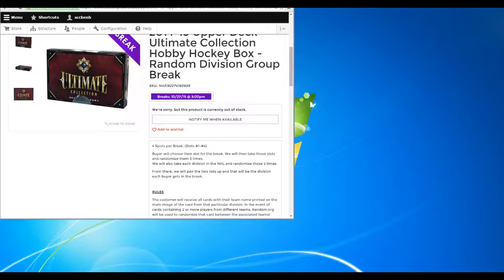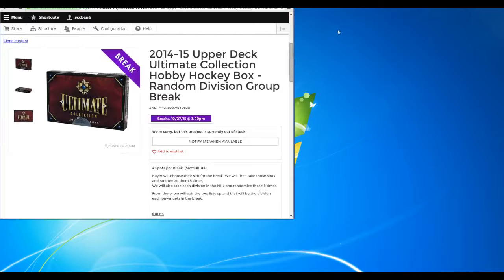All right guys, breaking now — we got our 2014-15 Upper Deck Ultimate Collection Hobby Hockey Box Random Division Group Break.